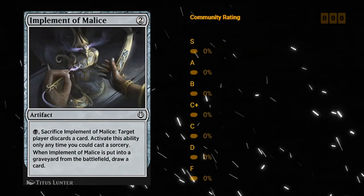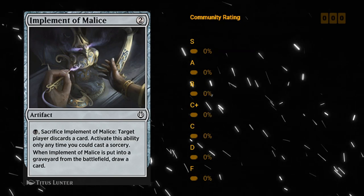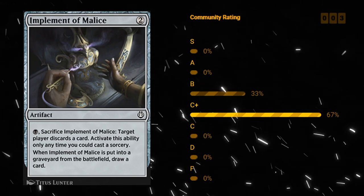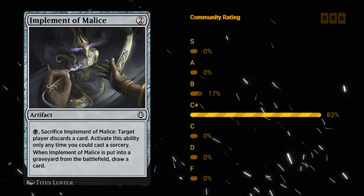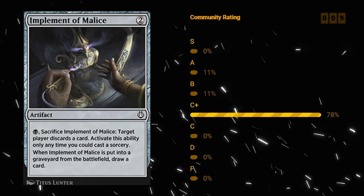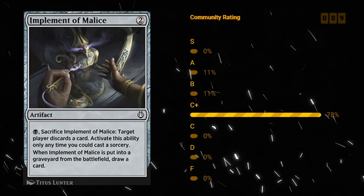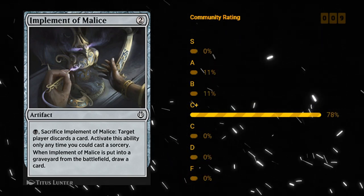Implement of Malice — two mana artifact. For one black mana you can sacrifice it to make target player discard a card, and when the Implement is put into a graveyard from the battlefield you get to draw a card as well. This one's much cheaper to get in play — makes the opponent discard a card and you draw a card for a total of three mana. Both Implements are very good at enabling Revolt by having a permanent leave the battlefield. Implement of Malice is a lot better with Improvise as well, being cheaper to make use of. I like a C plus for Implement of Malice.